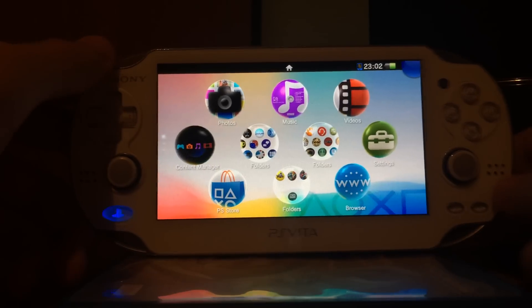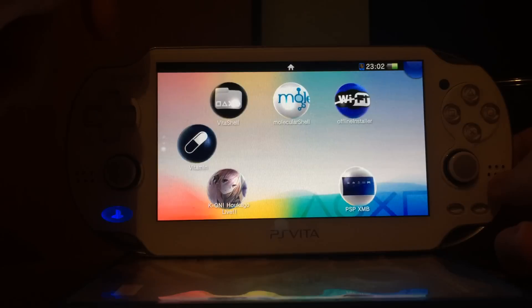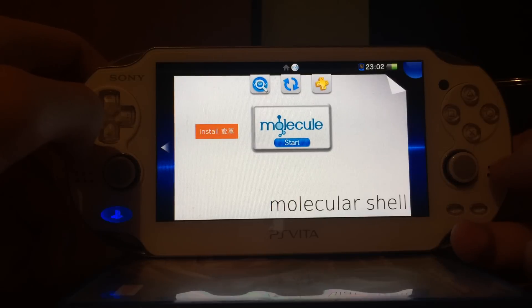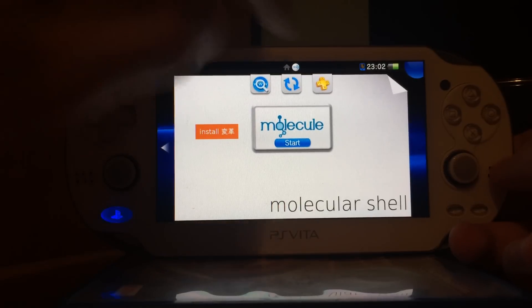First, you need a PlayStation Vita running version 3.60 and you have to install HENkaku for the PlayStation Vita via the web browser. I showed you in a previous video how to do this, and it's recommended to update it. If you already have it on your device, click on the little install button, go to the website and update it.